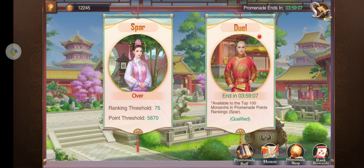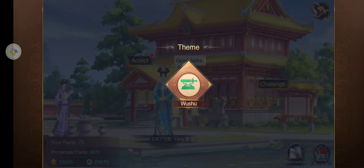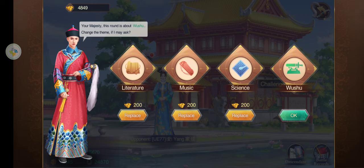The other event we have today is Promenade Challenge, where your heirs that are in your school will challenge other heirs. We accept the challenge, and each of them gets to go three times, and they'll be a subject.